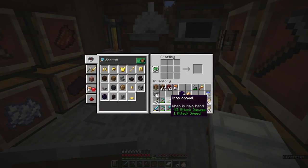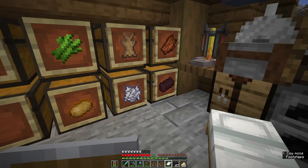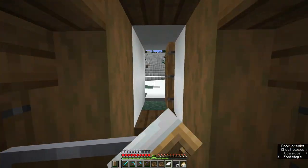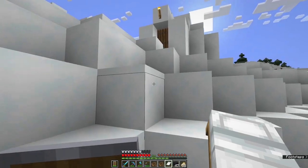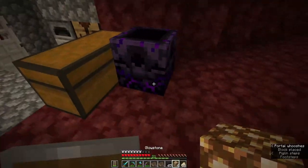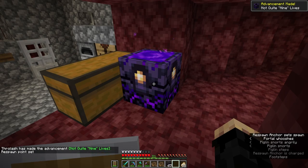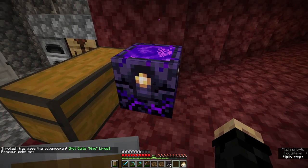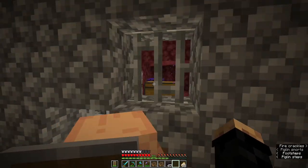The last thing before we jump right into this: I'm going to go ahead and make ourselves a respawn anchor. The way you do that is six pieces of crying obsidian — three on the top, three on the bottom — and then sandwich some glowstone in the middle, and we now have a respawn anchor. We are not able to set our spawn in the nether with a bed. So we can just plop it down anywhere, put up to four pieces of glowstone into it, and when we right-click on it, a respawn point has been set.